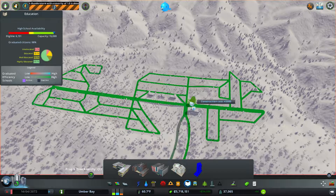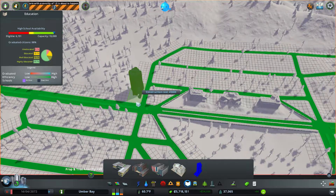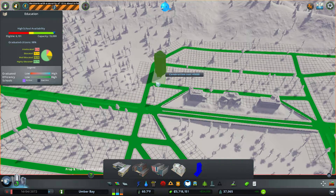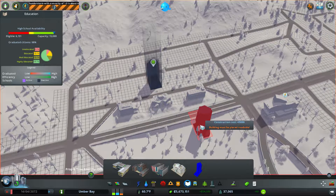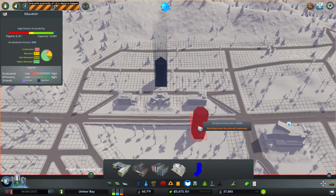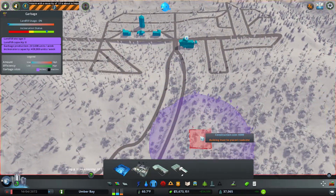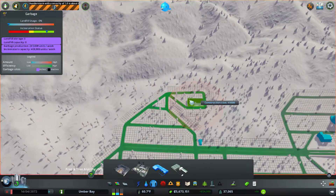We need the dead to be taken care of, so we'll put a cemetery right there — that should get everything up here. Then we'll have another one down here. A big fire department will get the entire area, and I think just off the main road right here, as well as a similarly scaled police department.